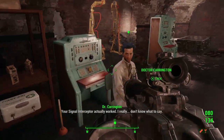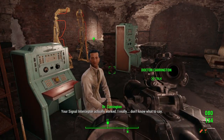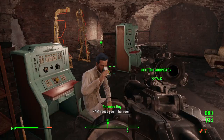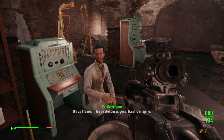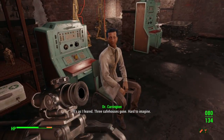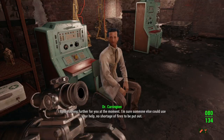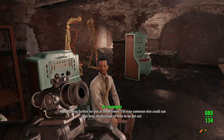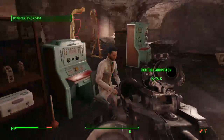Your signal interceptor actually worked — I really don't know what to say. I never thought it would. The Augusta safe house was destroyed by the Institute, as I feared — three safe houses gone. Hard to imagine. I have nothing further for you at the moment; I'm sure someone else could use your help. No shortage of fires to be put out.